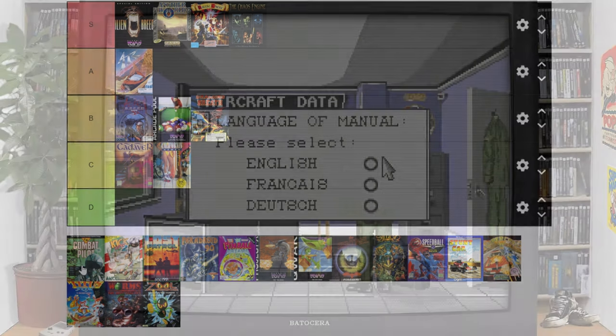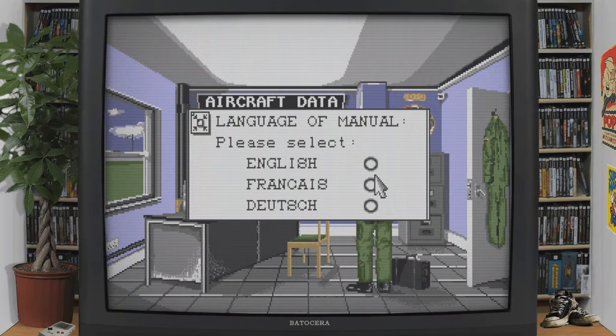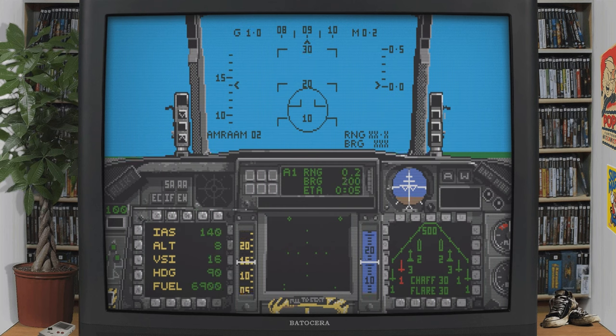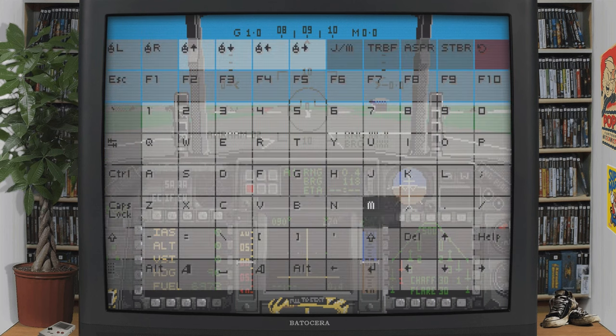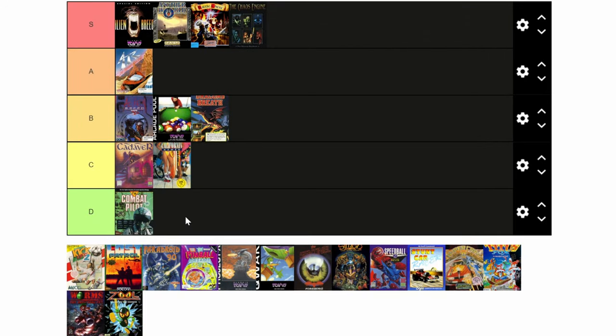F-16 Combat Pilot is one of the earlier flight simulators for the system. If the Amiga Mini had a keyboard, this would be rated much higher. No keyboard equals bad flight sim. In the D you go.